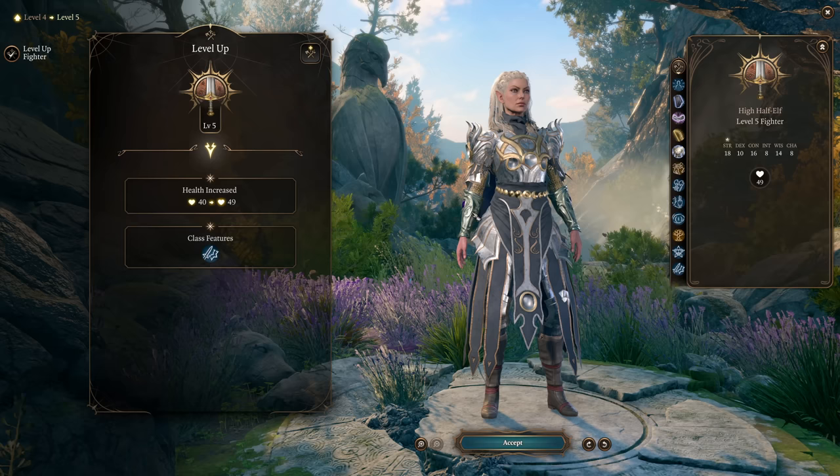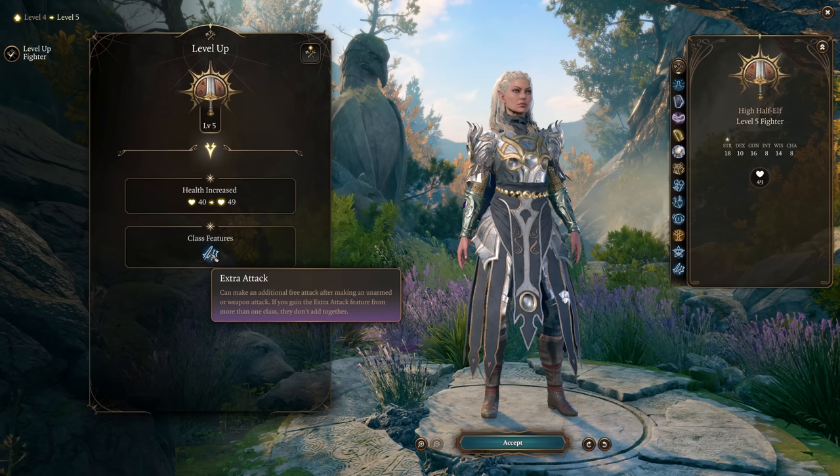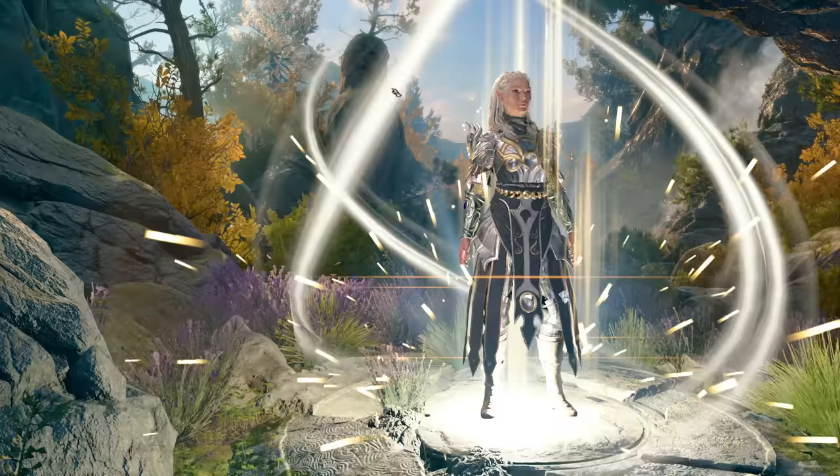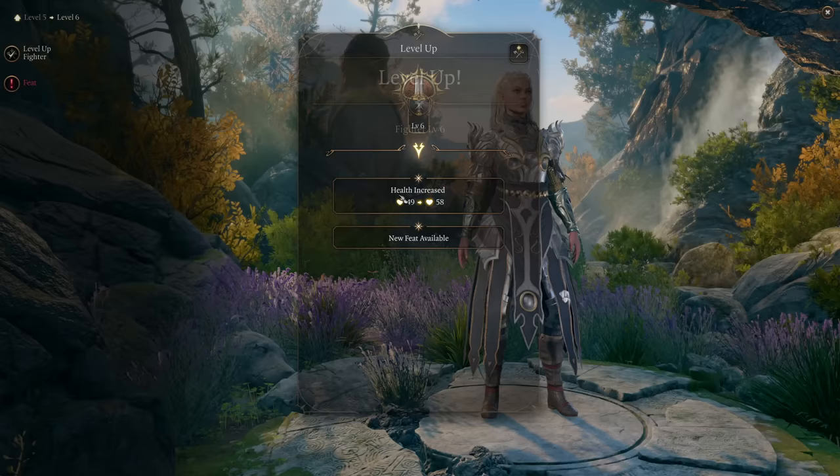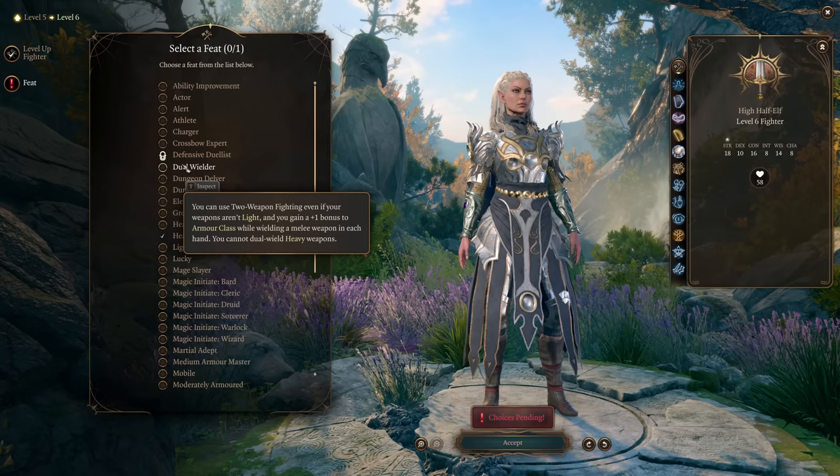At Fighter level 5 we get Extra Attack — obviously an excellent ability. At this point we have two main-hand attacks and an offhand attack, plus two more main-hand attacks if we Action Surge, for five total attacks in the round, all made at full ability usage. For our second feat we are going to take Dual Wielder.